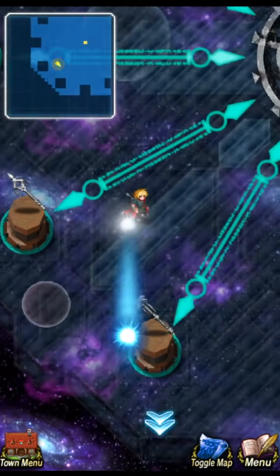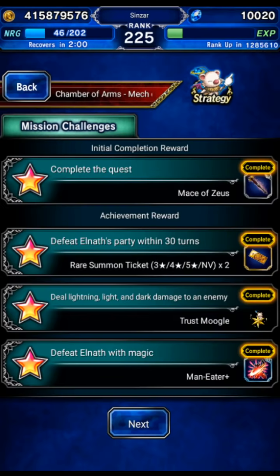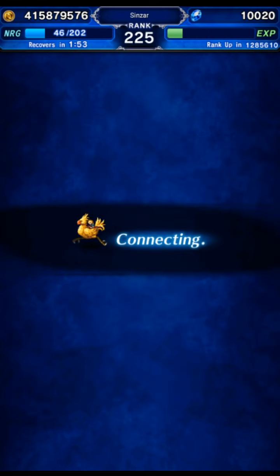Let's move along to the next one — Elnath. This is one you really want to do because it has one of the good materials: Maneater Plus. Missions are: defeat with magic, deal Lightning, Light, and Dark damage, and within 30 turns.